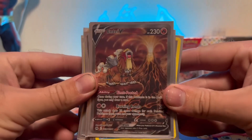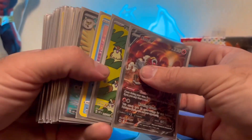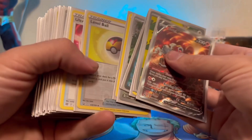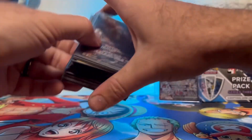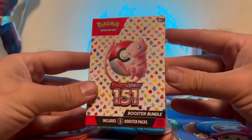The only addition is Entei V as a backup attacker — just one little addition to the normal deck list I've seen around. We played against the Gardevoir deck and we beat the Gardevoir deck, so I consider that a pretty good win overall! So without further ado, let's open up some 151!